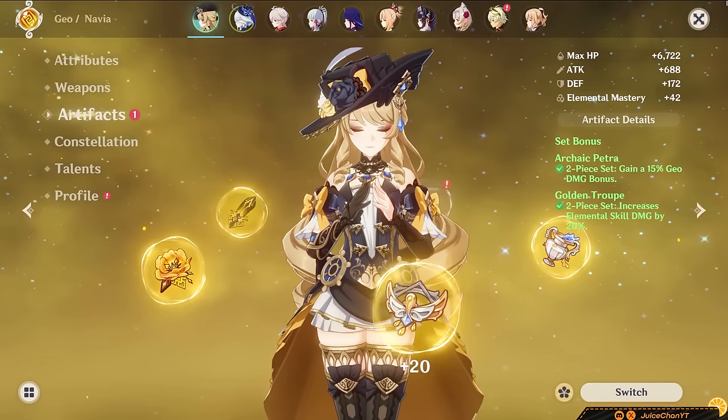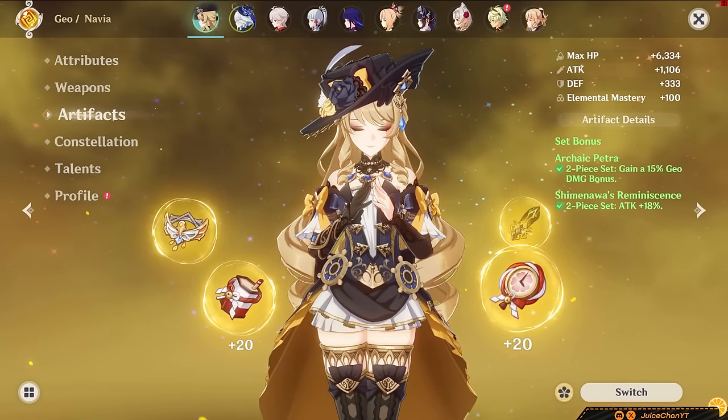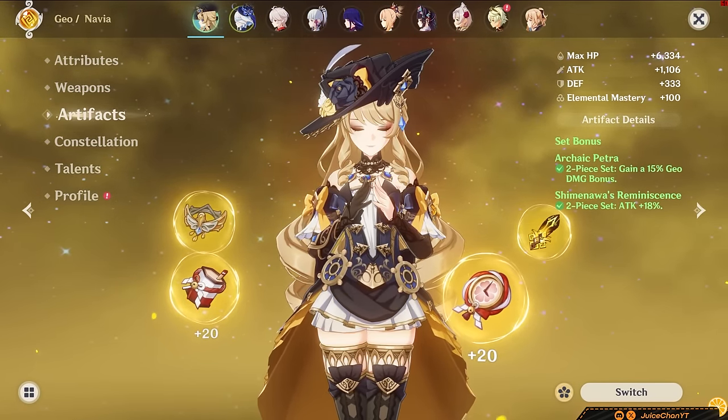Two-piece Geo percent, two-piece Skill percent, and two-piece Attack percent will be fine as placeholders. Use until you can get a full four-piece set.